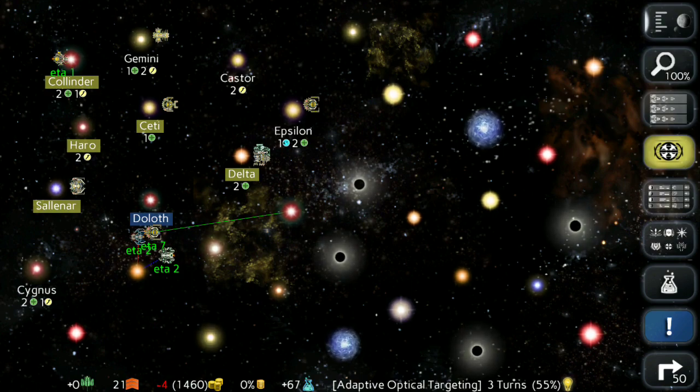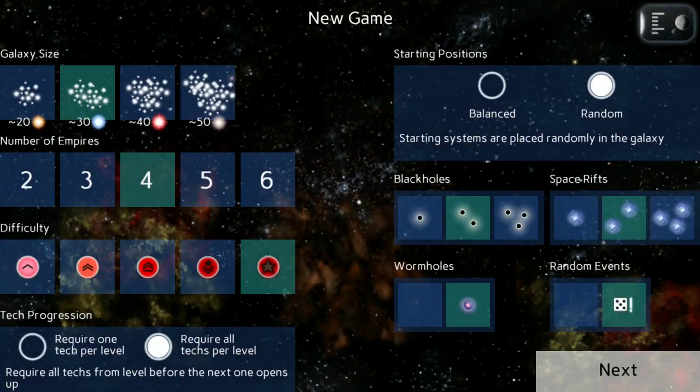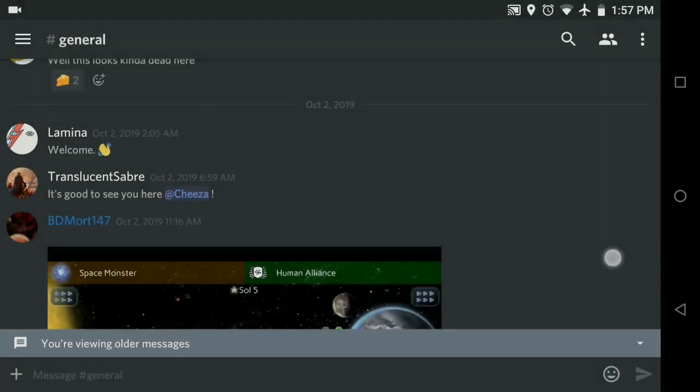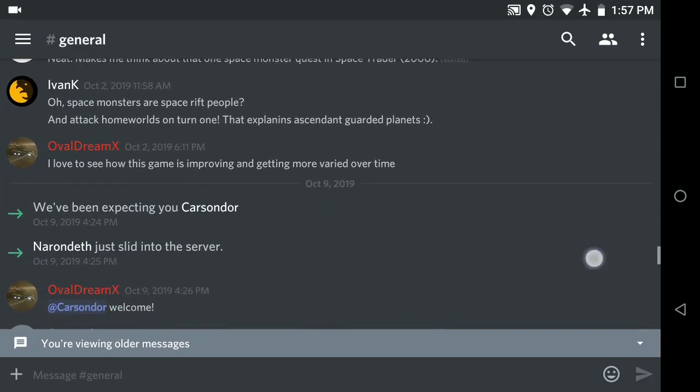The nice thing is if you don't like the random events, you can turn them off. Same with the tech progression — we want everything we add to have an option, so if you didn't like it you can play it the old way, or you can mix it up if you get bored with a certain way.